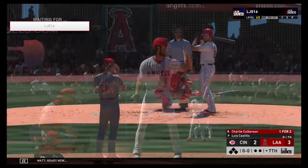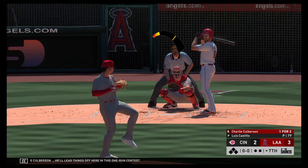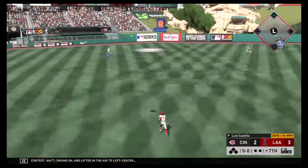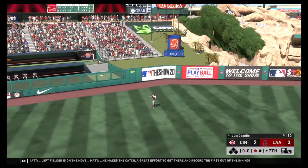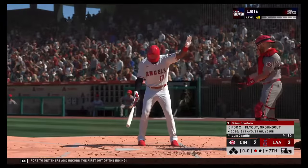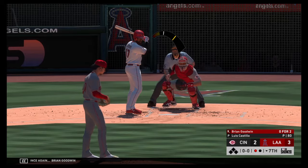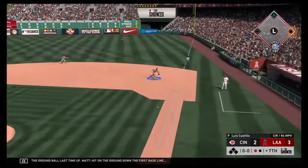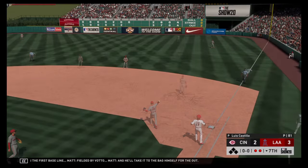Ready now, Charlie Culberson — he'll lead things off in this one-run contest. Swung on and lifted in the air to left center — left fielder is on the move, he makes the catch, a great effort to get there and record the first out of the inning. Ready once again, Brian Goodwin — he was retired via the ground ball last time up. Hit on the ground down the first baseline, fielded by Votto and he'll take it to the bag himself for the out.